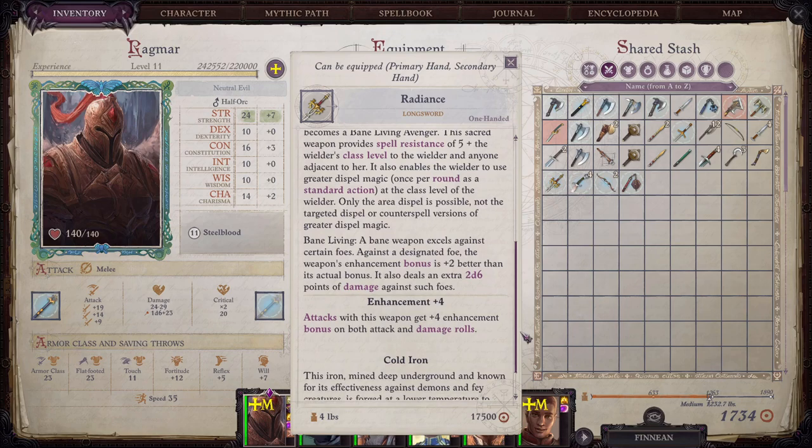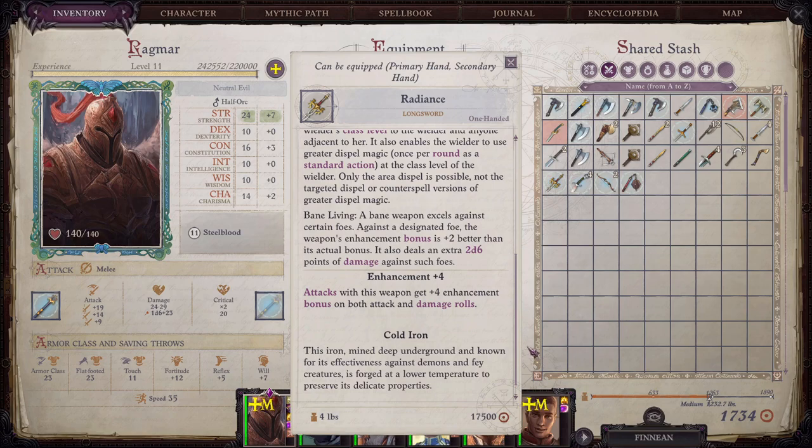That's it — that's how you obtain and fully upgrade the Longsword Radiance. I hope that this helped you out on your playthrough. Be sure to like and subscribe, it really helps out the channel. I really appreciate it. This has been Chris with Lore Spire. Be well, my friends.